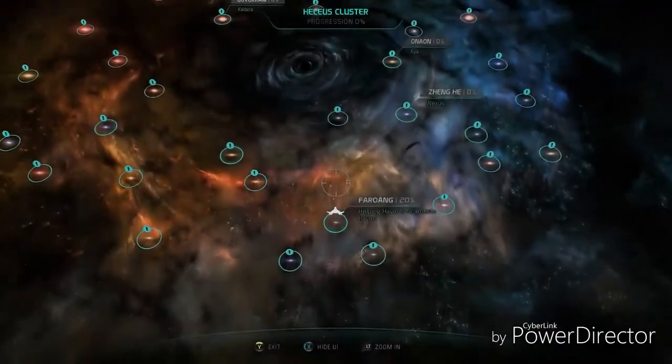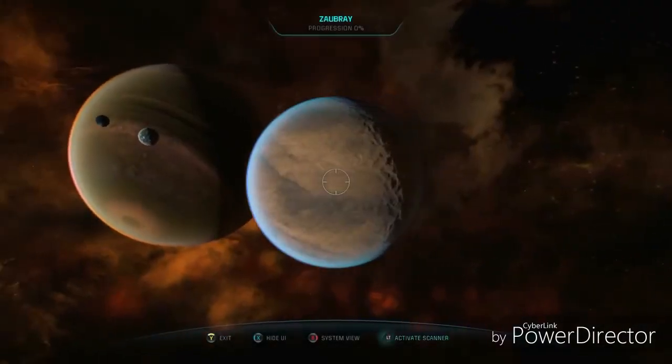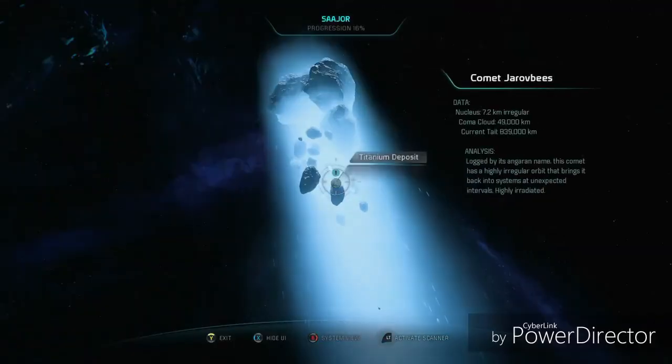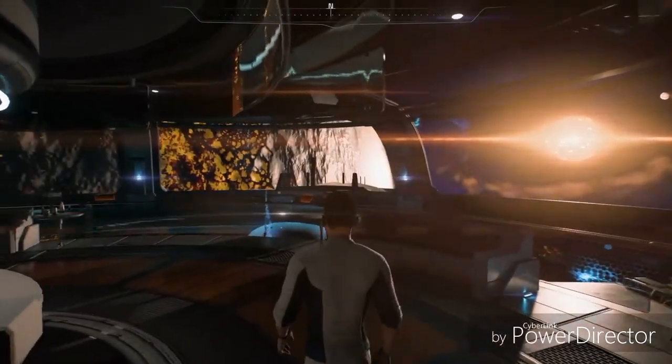You can navigate star systems using the Tempest galaxy map. From planets to moons, to anomalies in starships — wherever you are in Helios, you'll now be able to see everything that exists outside the ship's main windows in real time.